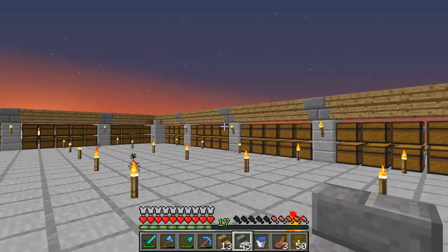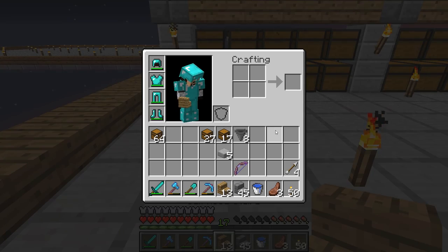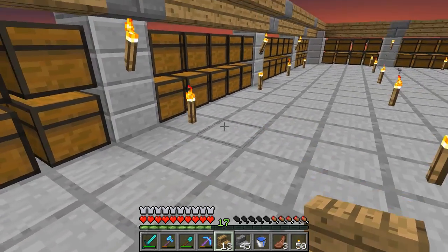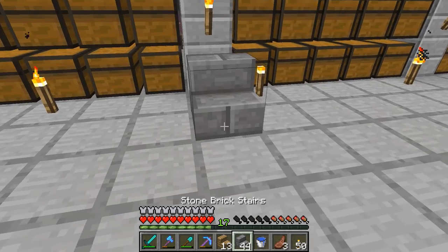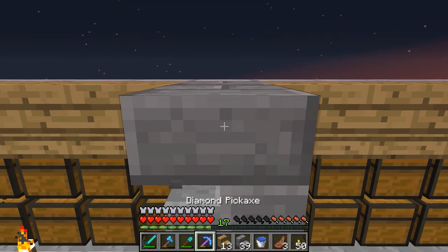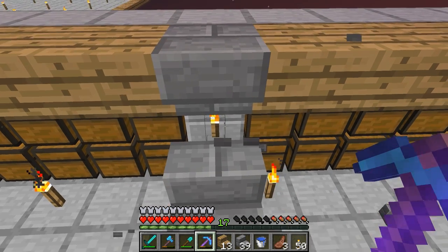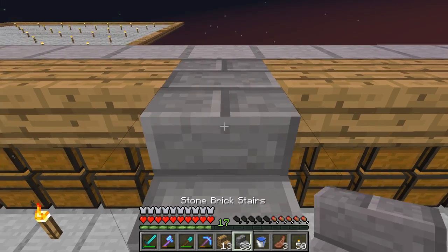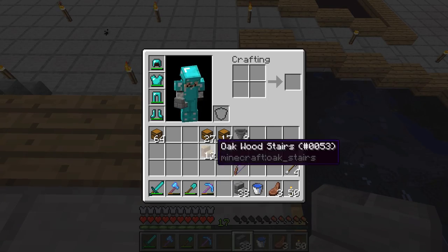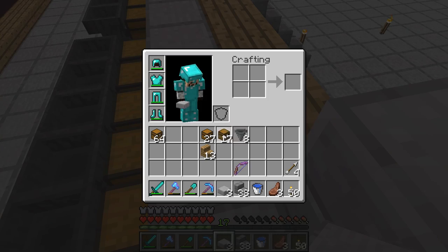That looks pretty good. The next step is to go up top, so I need some sort of structure to get up there. Let me just build this out — it may be ugly but it works. That lets me get up here. I'm going to continue on with the pillar and we'll have the chests — we'll go with regular chests.